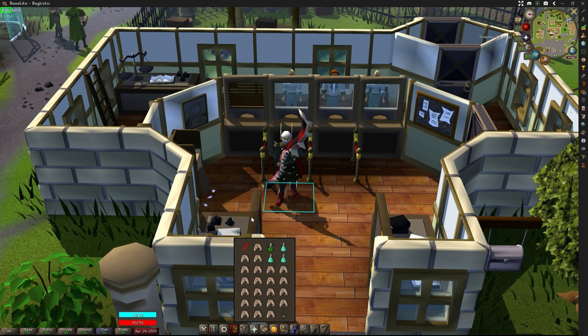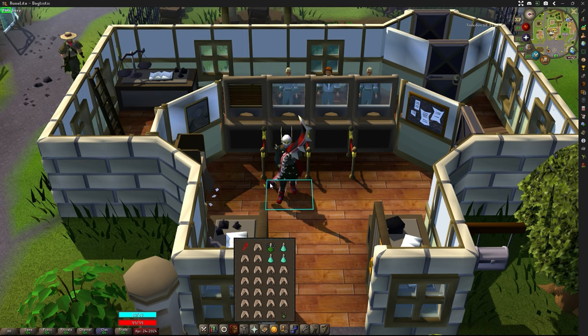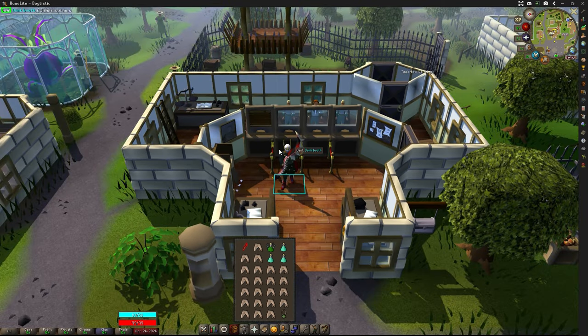Let's also talk about the inventory. I'll be bringing along a Dragon Dagger for specs and slashing through the webs. I'll also be bringing a Divine Super Combat Potion, three Prayer Pots, and filling my inventory with Sharks, as well as a Xerics Talisman for exiting the dungeon and quickly re-healing myself through the Prayer Altar and banking.